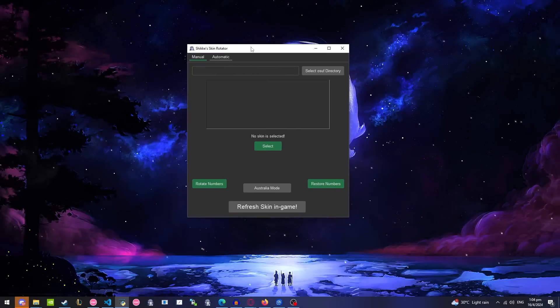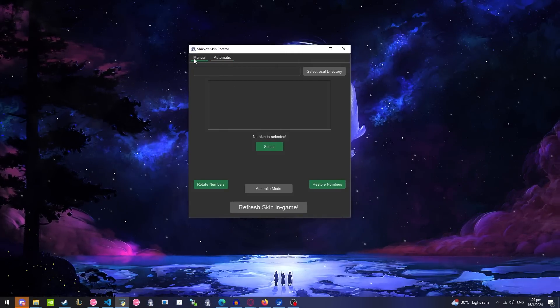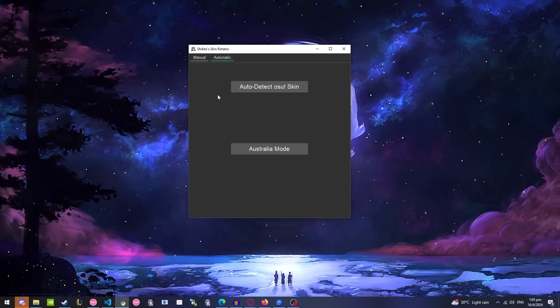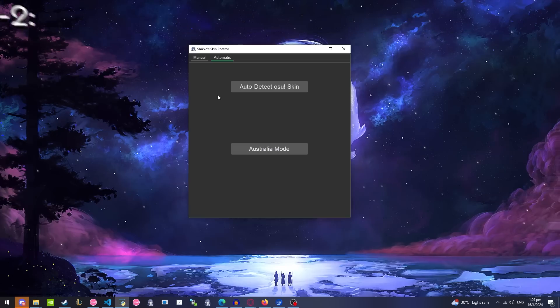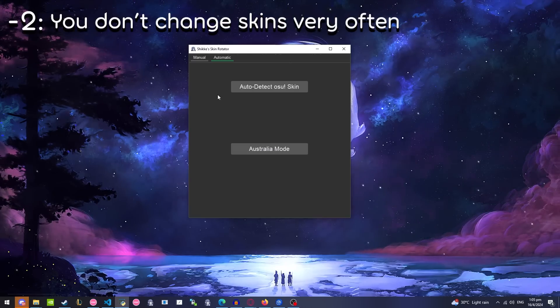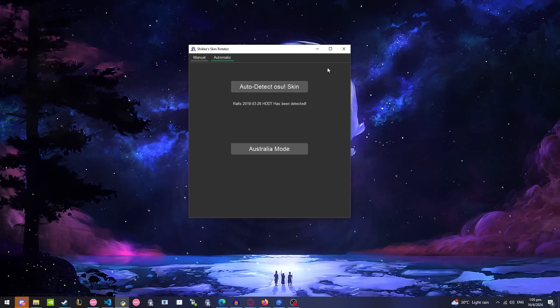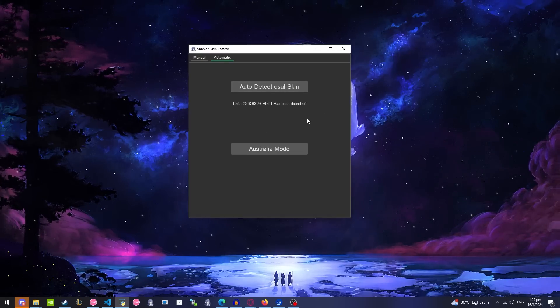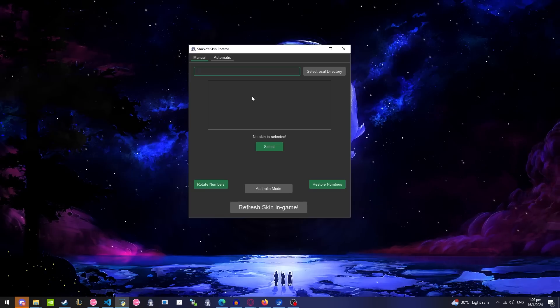This is what the program looks like — you have the manual mode and the automatic mode. I'm going to show you the manual mode first, but I really recommend sticking to the automatic mode if you're using a tablet with open tablet drivers and don't change skin that often. Because when you press auto detect osu skin, the correct skin won't be detected if you change your skin too often. If you change your skin often or don't use a tablet, we can just stick to manual.